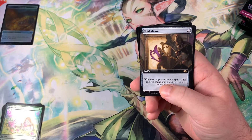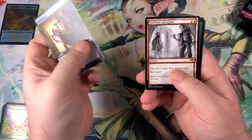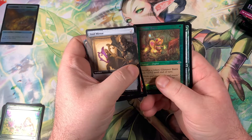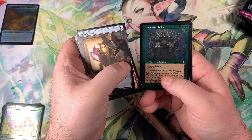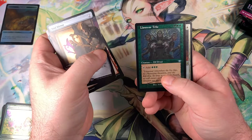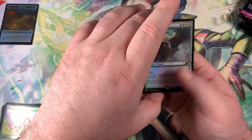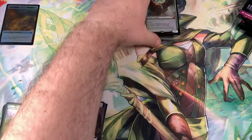We're already getting into our Borderless Rare — Void Mirror. Faithless Looting. We love getting these Counterspells — that's a nice Borderless Alternate Art Counterspell, the creepy kid in the bee's costume. We have the Sketch Abundant Harvest, oh, Land of War Tribe — that's a pretty nice Etched Foil in common. Chromatic Star, and for our last card we have the Showcase Mythic, Seraph's Emissary. Pretty cool!